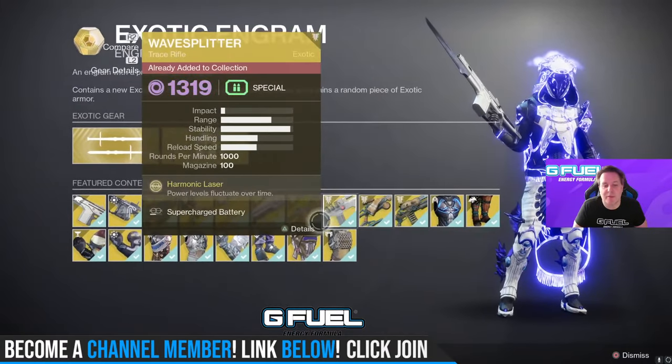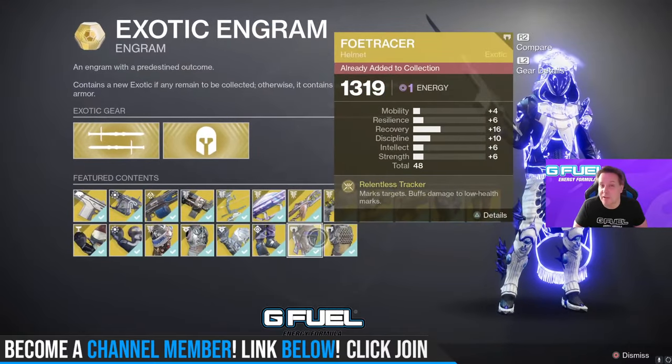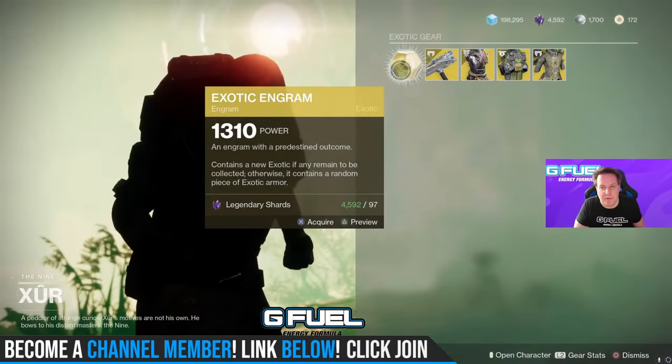Exotic Engram — buy it on the center character that you need something on; it will not give you duplicates. And if you already have everything outside of Quest Exotics, it should give you a piece of armor, hopefully with a better stat roll than you have already.